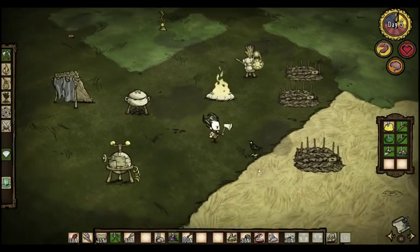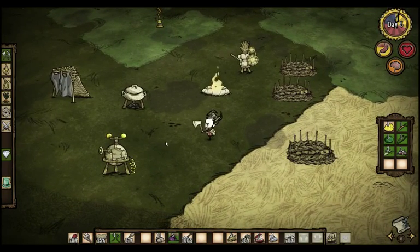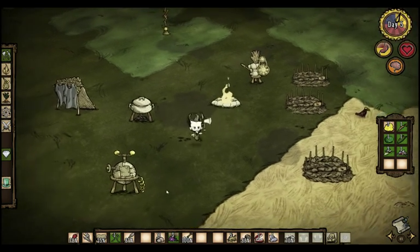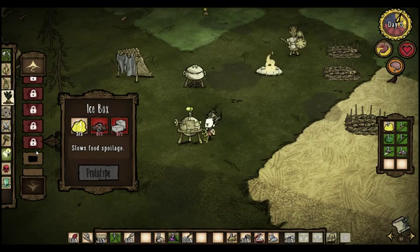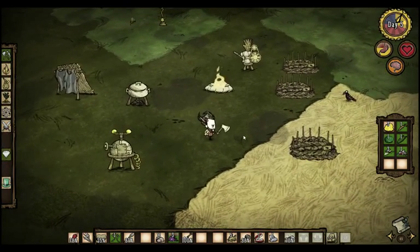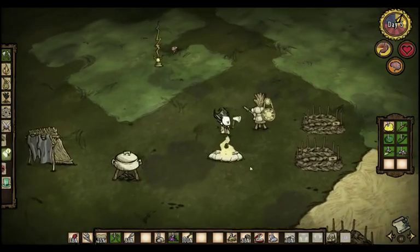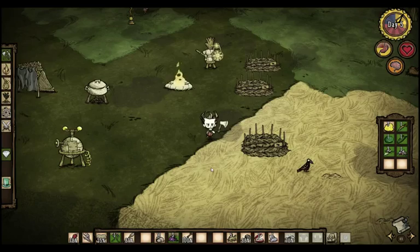So that's an optional item. Something that is not optional, however, is a fridge — called an icebox in-game. During the long summer, your food is going to spoil really quickly unless you have a way to keep it cold. I believe it's in the food tab on tier two. It takes one gear, one cut stone, and two gold nuggets. You can get gears from digging up graves — they're a rare drop — or by taking on one of the clockwork monsters from the chess board parts of the map.